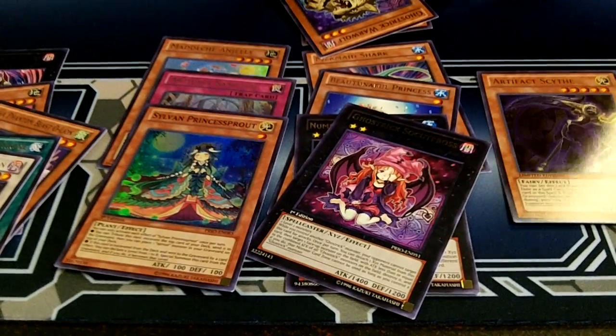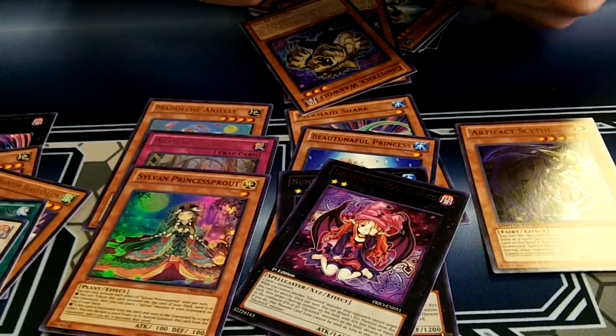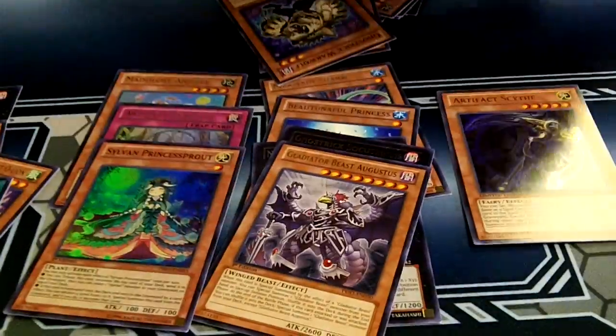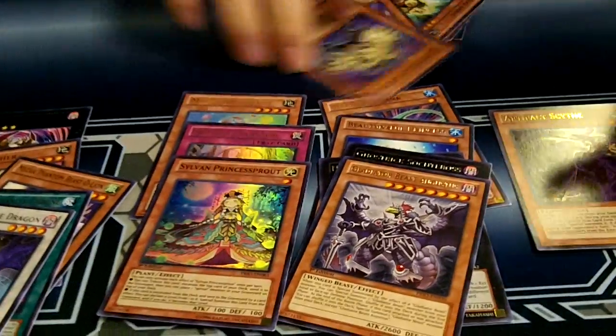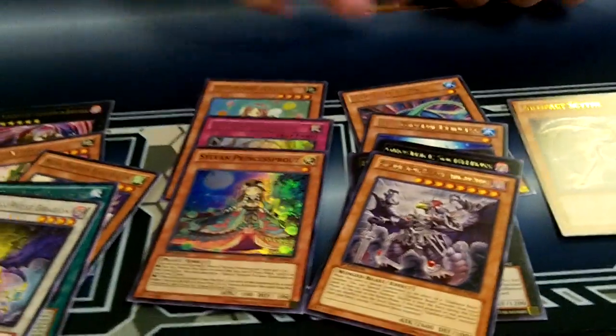Yeah, I really want to keep that one - the Link guy. Let me read him and see what he does. It had to stop somewhere, right? My luck had to run out. Argitargis, whatever - or Augustus, I can't read. And Jelly, Sanctum, and Princess Sprout.